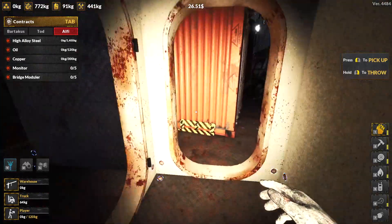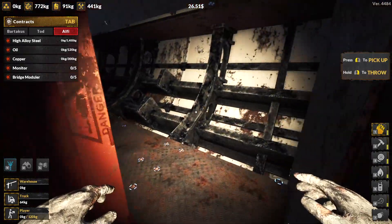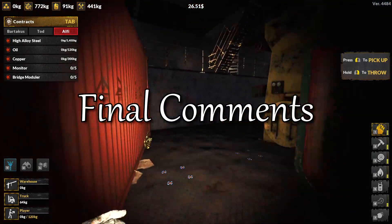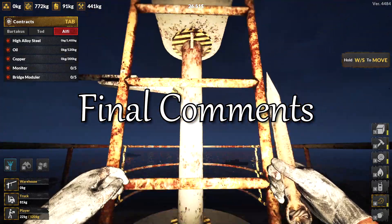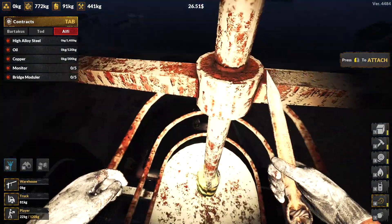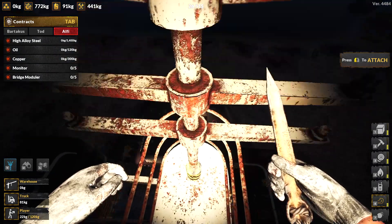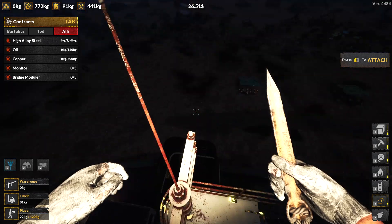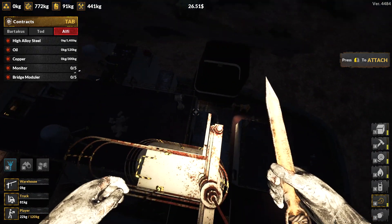The game is a pretty relaxed experience. Like most job simulators it's about getting focused on doing a job and going about it. Ship Graveyard Simulator 2 comes out on the 16th of August, and from the looks of it owners of the first game will get a hefty discount on it. If you enjoy puzzle type challenges then this game may be something to look into. Be notified when new videos come out — see you soon!